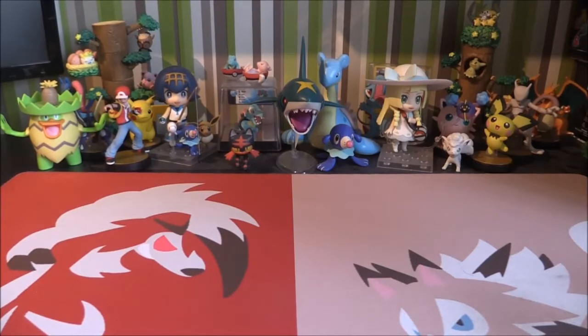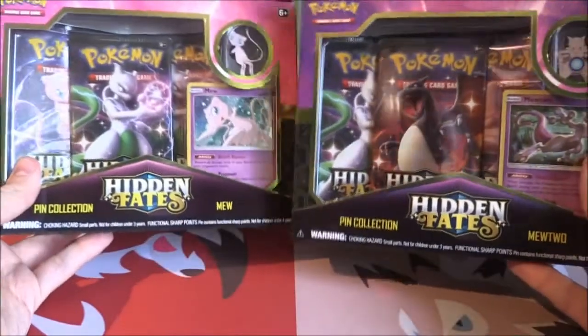Yesterday we had the release of a very, very interesting set. It's the small set — we always get a small set every year where something happens in Japan. Whether it be Shiny Pokemon, like Shiny Legends or Dragon Majesty. In today's video we're going to be checking out some very interesting boxes from Hidden Fates.